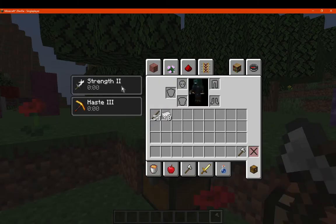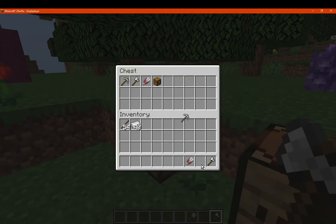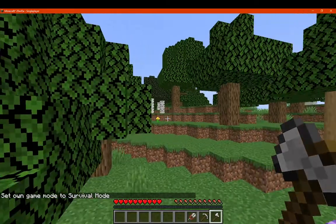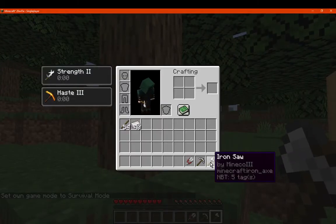And then we've got the saw, which gives us strength two and haste three. So we just sort of test these out so we can see what they're capable of, and that's survival with these extra additions.